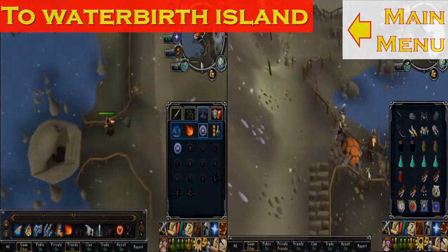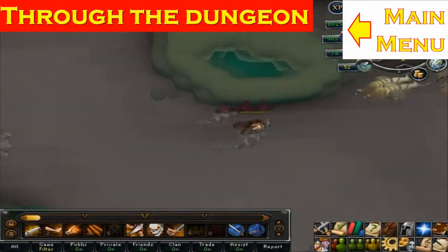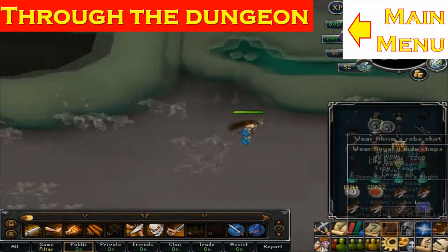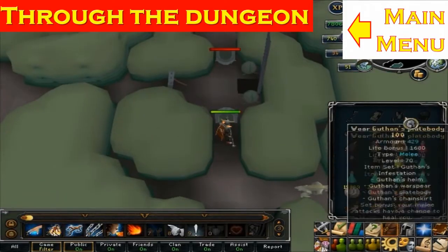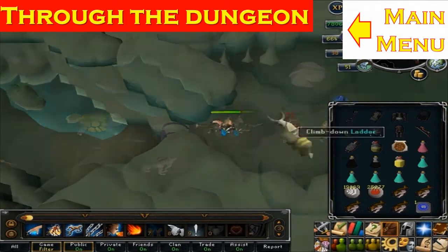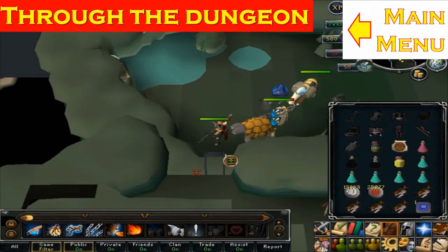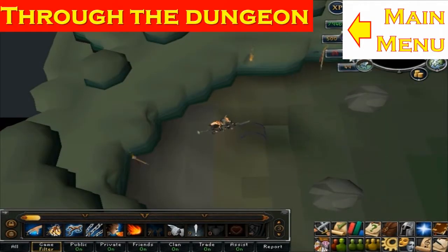To get through the cave, first go to the north entrance and then the south entrance, opening both with your partner. One person goes to the top and one goes through the bottom — you break each other's barricade, then go down the ladder. There are a couple of spots where the path can be misleading, so check the video to see which ladder is the correct one to take.